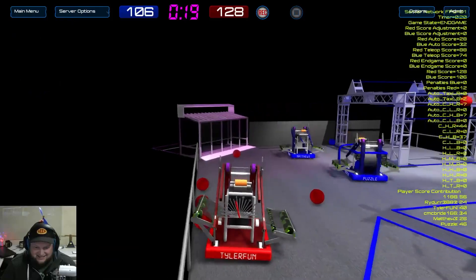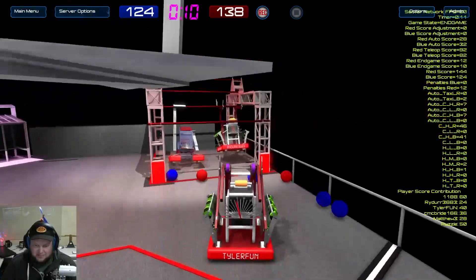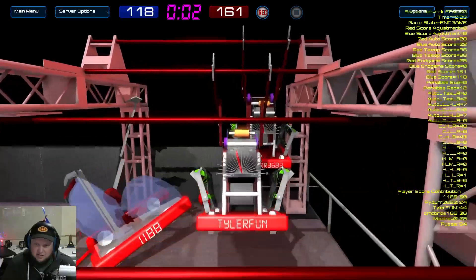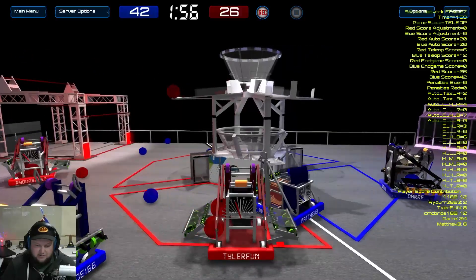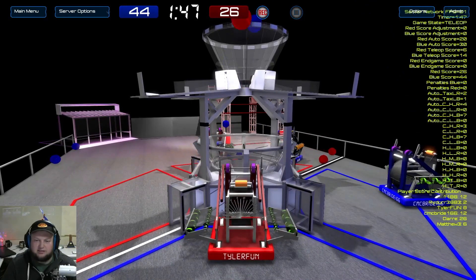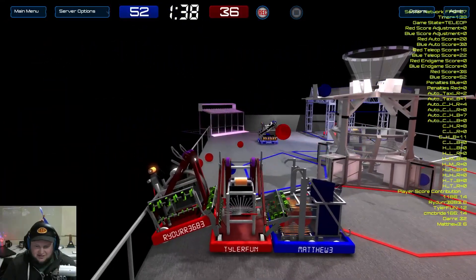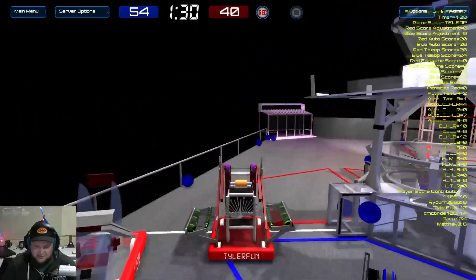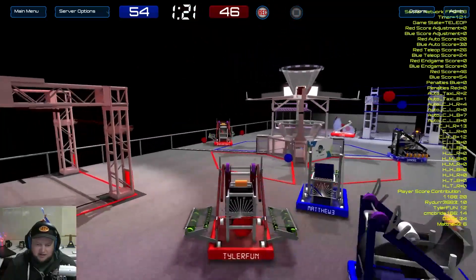I'm actually going to play as 973 the next match just to get a little recording of them. You can definitely play defense in this game too, which I really like — like they're doing to me right now. If you want to shoot right up against the hub on the 67 robot, I think you just go for a blast. Digital is using the shooter, and I'm just not a fan of 973 because I'm not a defense player. A lot of people are playing 973 for defense — it has a ton of traction. The interesting thing is it has a turret, so you'd think it's for offense, but a lot of people are just playing defense.